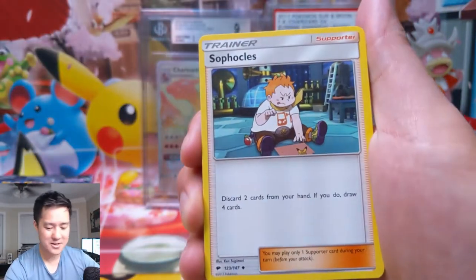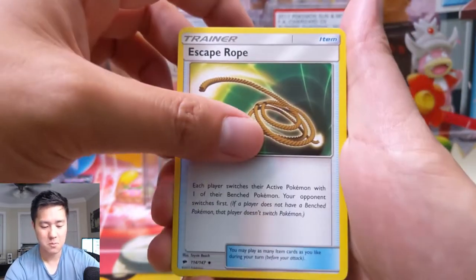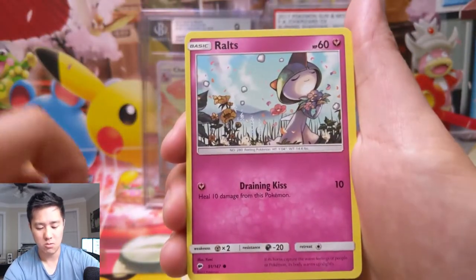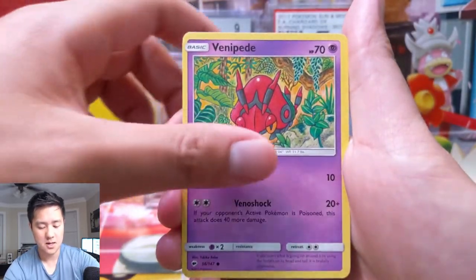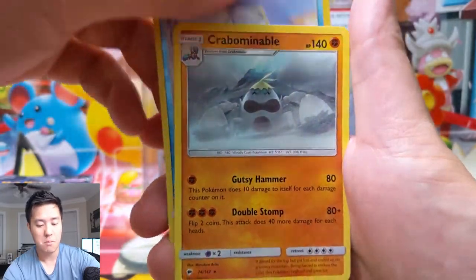Pack five: we got another Fairy Energy — not as good as that gold one though. Sophocles, another Escape Rope, Rotom Dex, Inkay, Rolts, Crabrawler, Sneasel, a Venipede, Alolan Vulpix — super cute — and then a Crabominable.